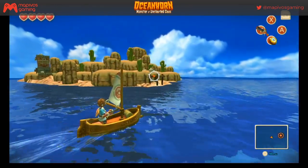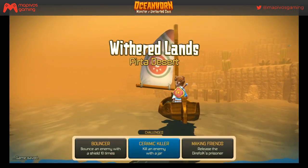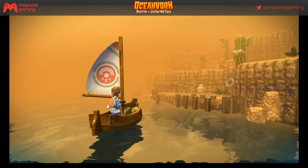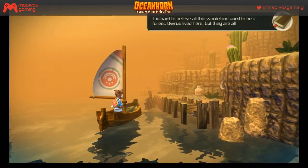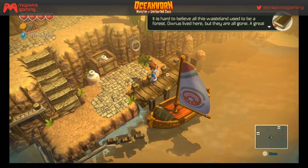I want to make sure I make content that's fun. A challenge notification: 'Kill an enemy with a jar.' I feel like I've already done that. NPC dialogue: 'It's hard to believe all this wasteland used to be a forest — Oris lived here, a great deal of wisdom.'